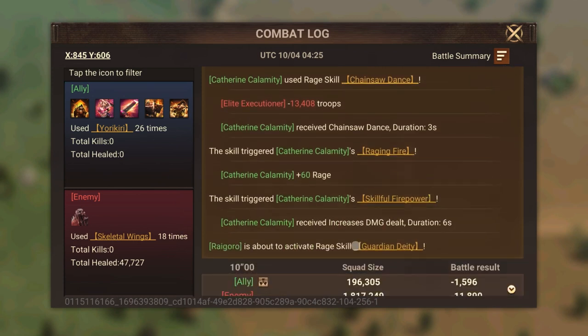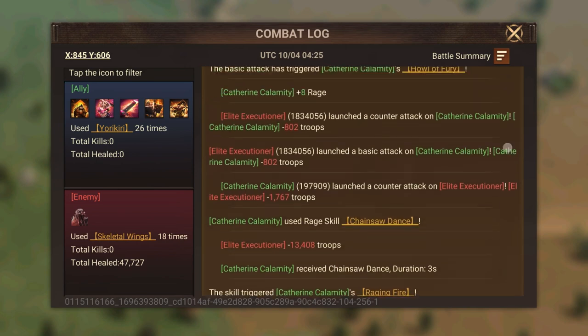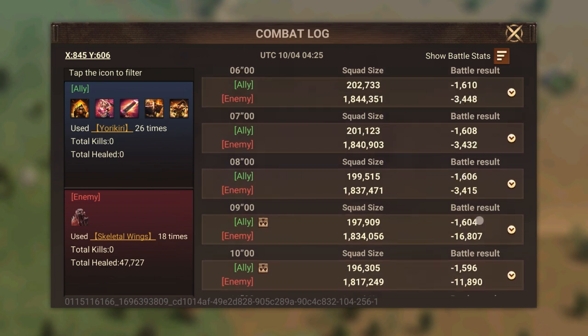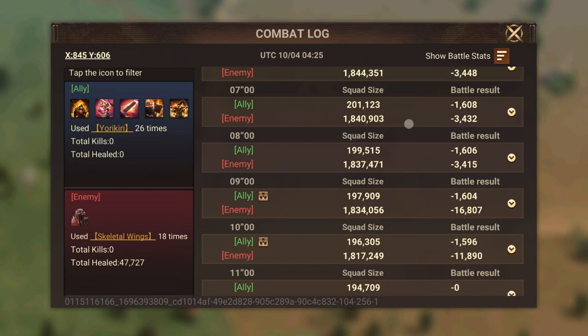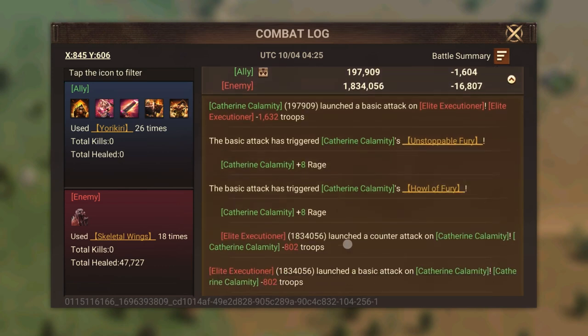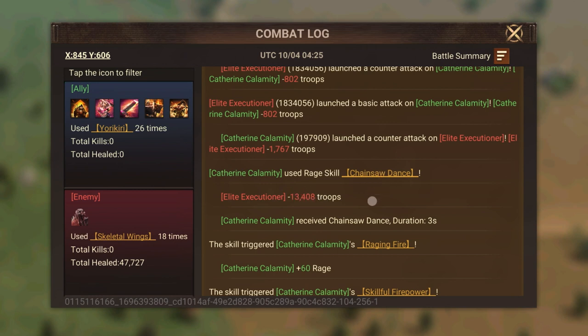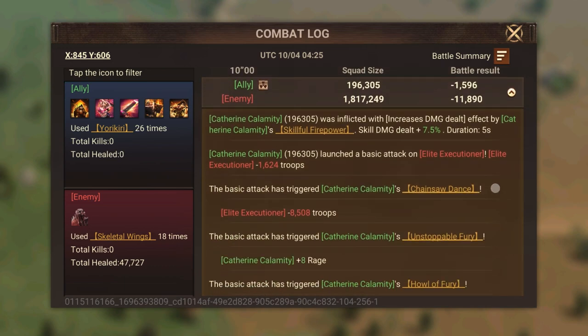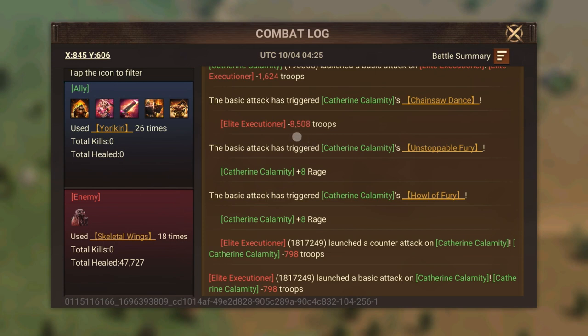Rigoro's skill is going to get dropped before this. We have 1600, 1600, 1600 happening — sorry, this is the damage we are getting: 3400, 3400. But over here we did around 17,000 damage because Catherine did her rage skill, Chainsaw Dance, for 13,000 damage. Now let's see in the very next second if she did 4700 as what it says. Chainsaw Dance — 8500, so she inflicted extra damage during this time.